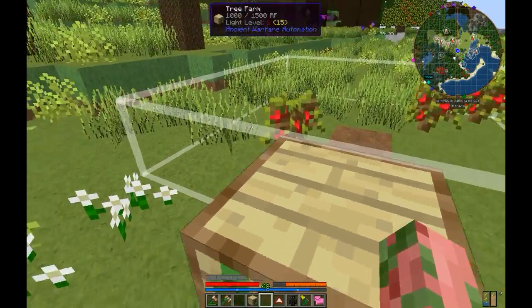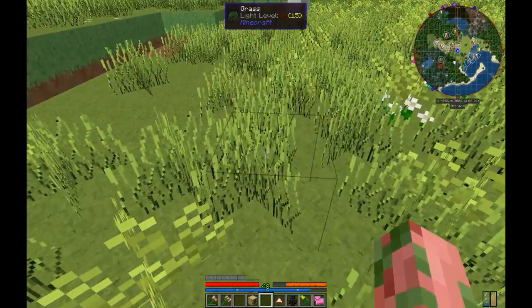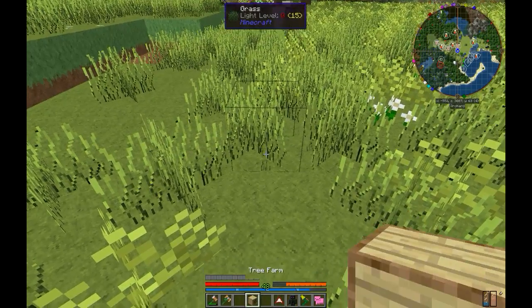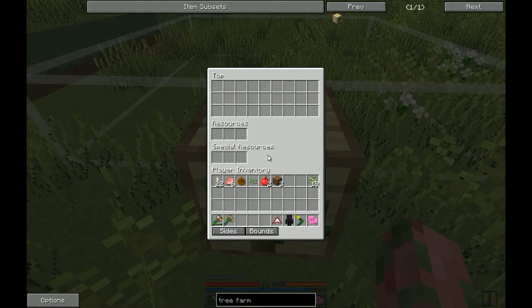So we're going to place our new tree farm right back here. I'm going to go back a little ways to give it some space, place it right like that and it pops up the boundary. Go ahead and right click on it — that brings up the interface. You're going to put your saplings in the resources, and if you want to use bone meal to make them grow faster you'd put that in the special resources.